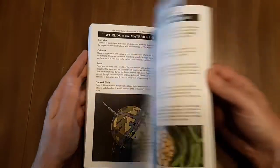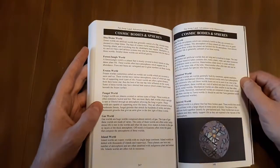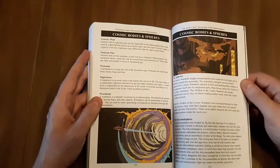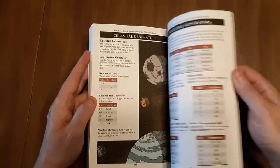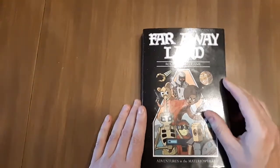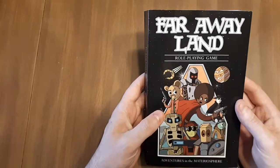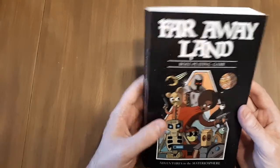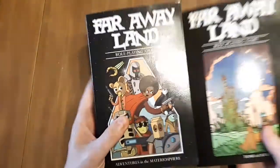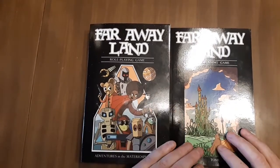I hope that gives you a good idea of what the book looks like. I think it's a pretty book — I'm pretty happy with it and I like how it came out. I think it has a lot of artwork and a lot of story in it. If you're already familiar with the Far Away Land rule set, you should be familiar with this, because Adventures in the Materiosphere is fully compatible with all the other original Far Away Land books, including The Tome of Awesome and Creatures Volumes 2 and 3, Seas of Far Away Land, and all of that.